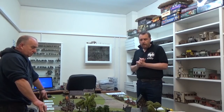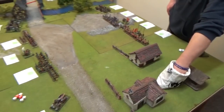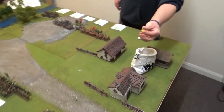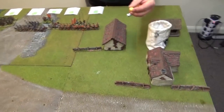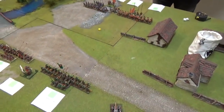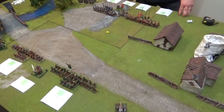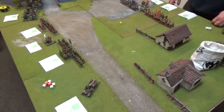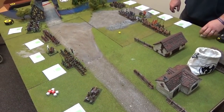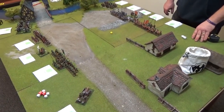We're going to get straight into turn one. The first dice drawn is yellow, so yellow will be the tiffin dice - that's the end of turn one already. We have an order dice each and three for the commander, so seven dice each in the bag, and then there's the yellow dice which is the event dice.